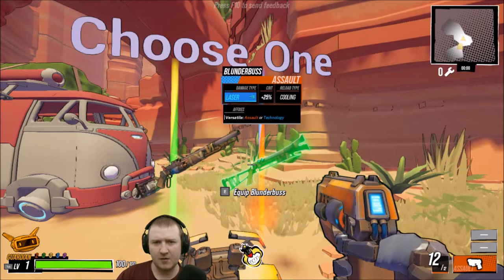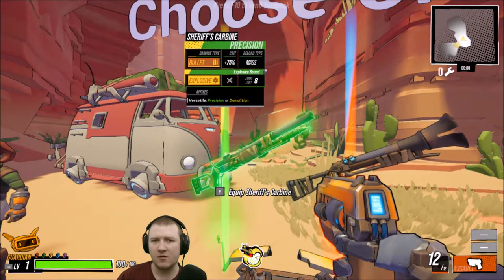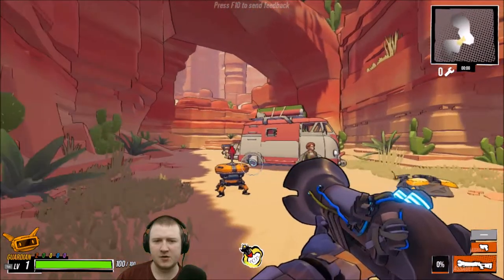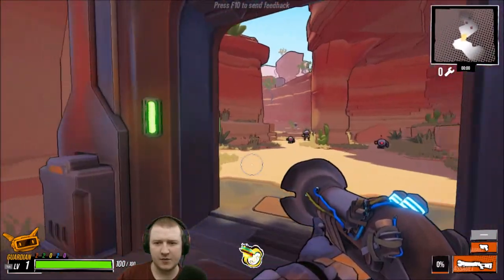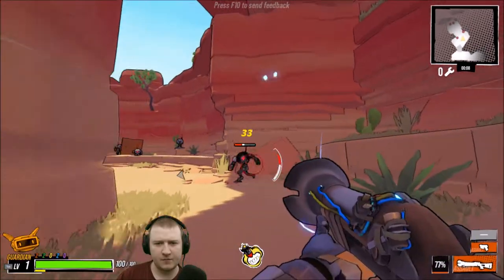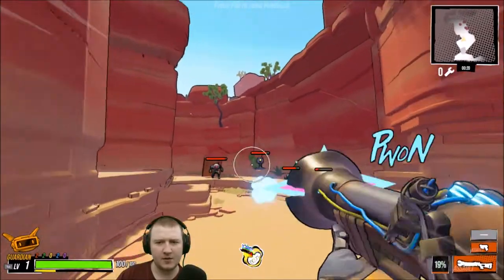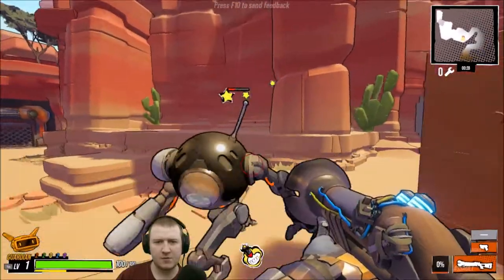Or a laser — it looks like a blunderbuss but it's a laser! Versatile assault or technology... and that one's precision or demolition. It is like a blunder-laser! Precision and technology, so that's actually going to work well for it since it's technology. And it works on a cooldown — it's a shotgun with a cooldown. The bullets are bouncy! I'm glad I picked this gun because my aiming is atrocious, but if I can just bounce things all over the place I'm sure to hit something.